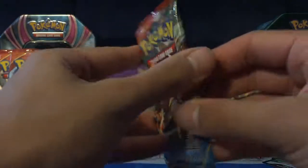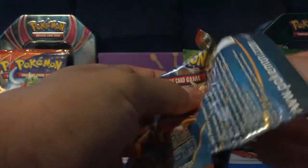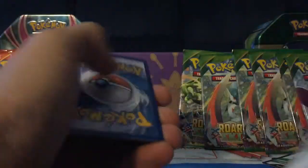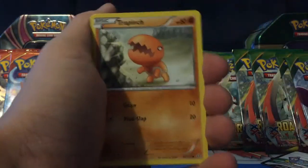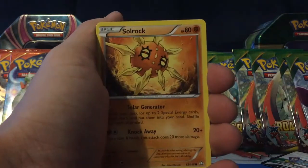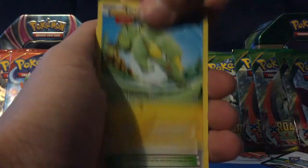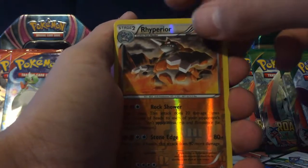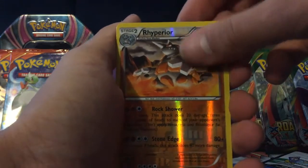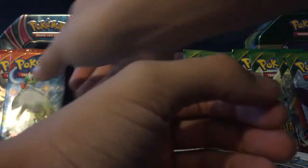Alright, so four more packs of Primal Clash left to open. We have a Spinda, Nosepass, Trapinch, Mudkip, Solrock, Electrike Ancient Traits, Scorched Earth, Bavarel, Rhyperior Reverse which is a rare, and a Walrean regular rare.